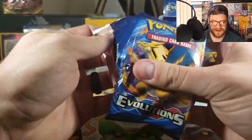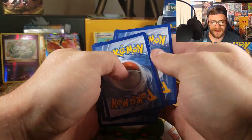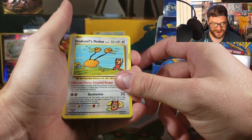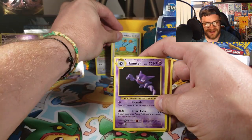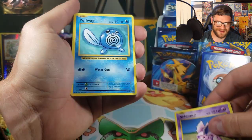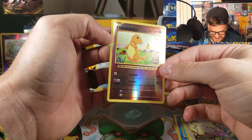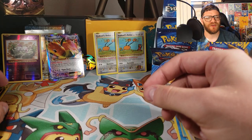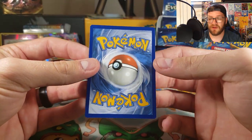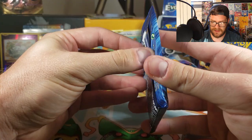Three packs to go. Pack fifteen: Another Imakuni's Doduo — two packs in a row! Haunter, Blastoise Spirit Link, Onix, Poliwag. Leaf Energy — expel it out of here. Reverse Holo Charmander. I'm pretty sure I have a Reverse Holo Charmeleon, so if we can get a Reverse Holo Charizard, we'd have the whole Evolution line in Reverse. And our rare is a regular Mewtwo.